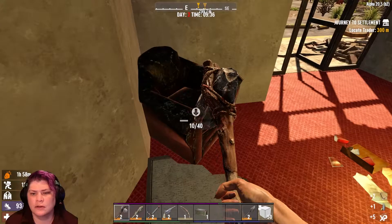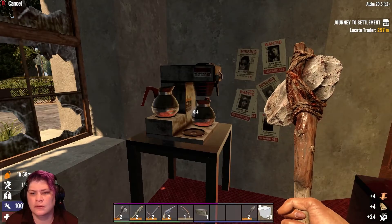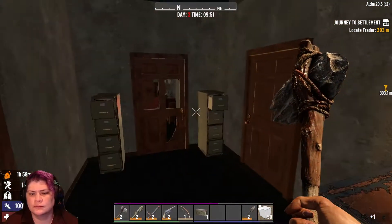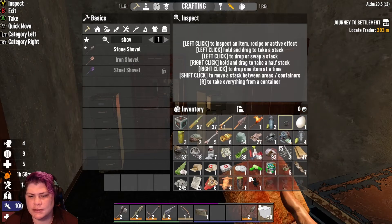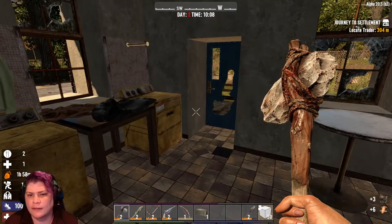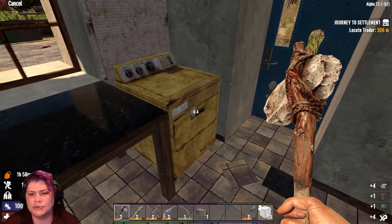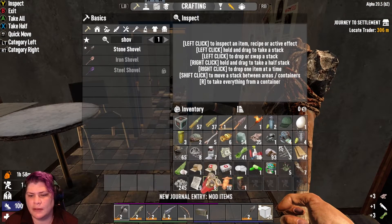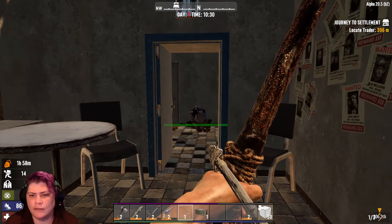Some water, take this leather, more leather. Let me go ahead and scrap some of this, eat this, scrap that. Got a hat, some pants — oh I see a zombie, hold on. Go ahead and wear those and scrap all that. Let's go ahead and try to get this mofo — got him.